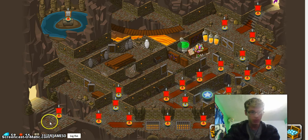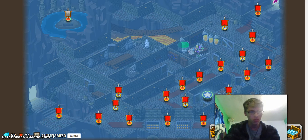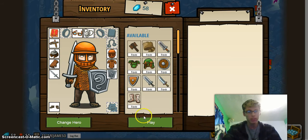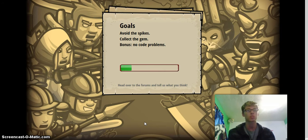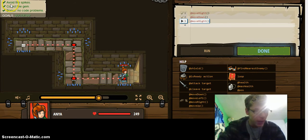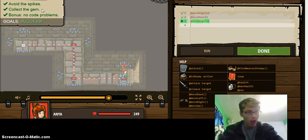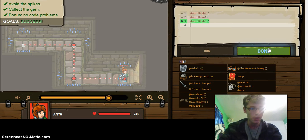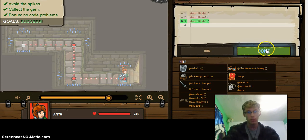My third tip is about when you're coding on levels. Try to complete all the objectives — avoid spikes, collect gems — all of those. You actually get more experience points and more gems if you do. The more experience you get, the higher level you are, and the higher your level, the better stuff you can unlock. If you have a code problem, you won't get the bonus. So try to get all the objectives completed every level. That is my third tip.